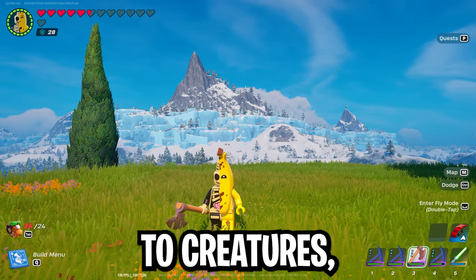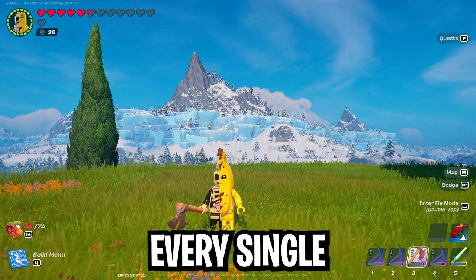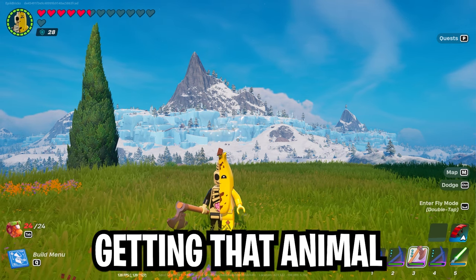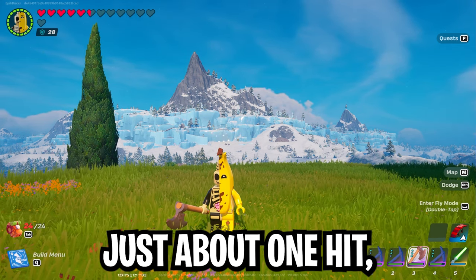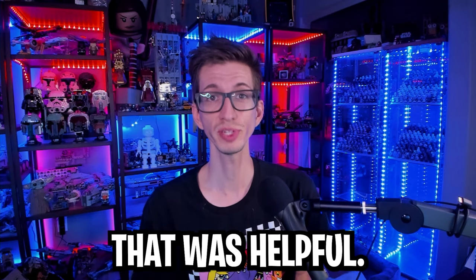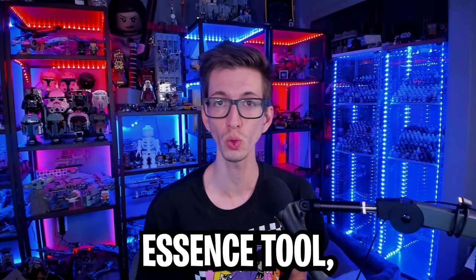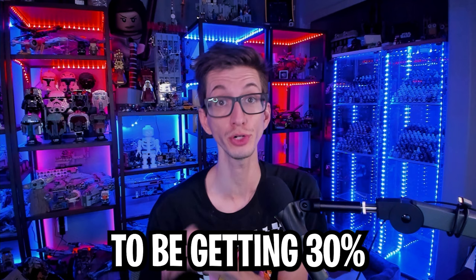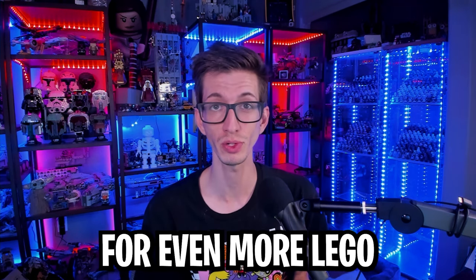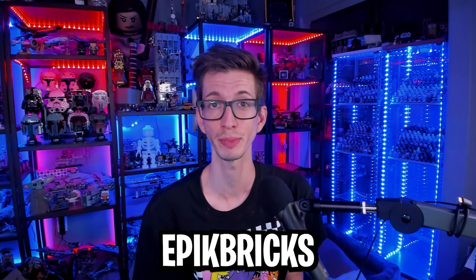That covers all the materials. When it comes to creatures, I didn't calculate the exact hit counts for every single creature, but it basically comes down to using a triple damage essenced weapon to get the animal or creature low to almost one hit, then switching to the luck essence tool to finish it off. If you're always finishing with a luck essence tool, you are going to be getting 30% more resources overall. Be sure to subscribe for more LEGO Fortnite content and tips, and if you're not supporting a Fortnite creator in the item shop, use code EPICBRICKS.